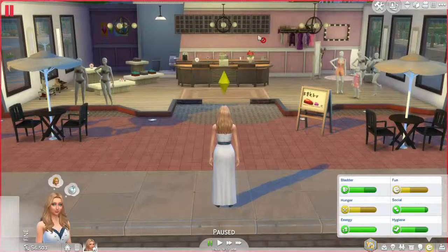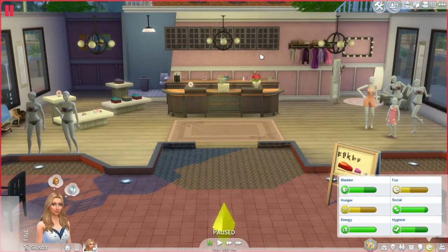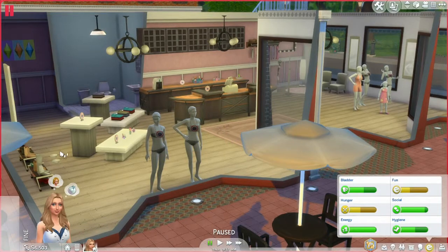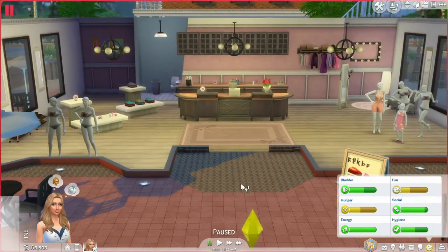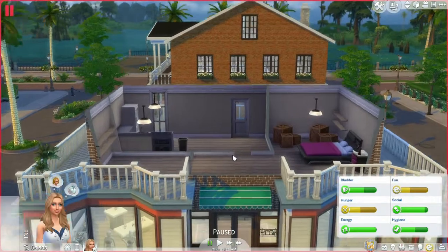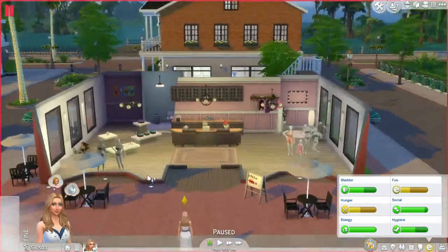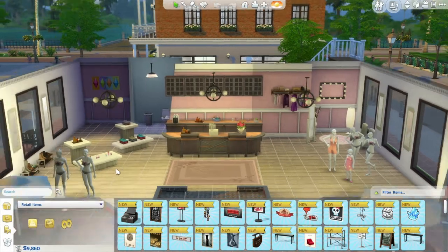This is what my clothing store looks like so far. I've already had a couple of days worth of business - I'm not doing too well, to be honest. What I've noticed that I don't like is this is the bottom floor of my retail business, and this is the top floor which they said we could live up here. But some customers come up here and browse, and your employees come up here and talk to each other - they shouldn't be up here. The Sims really needs to add a locked door option.